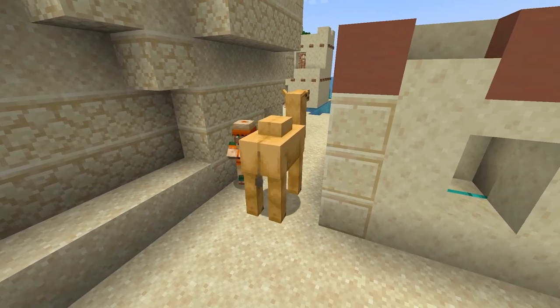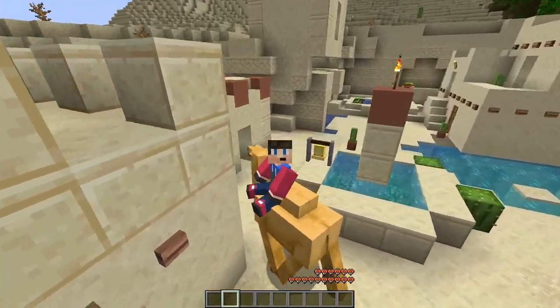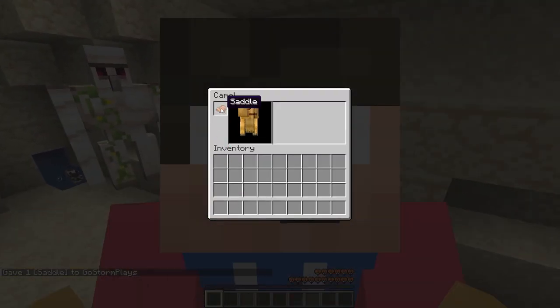We also are getting our first look at camels. These are mobs that spawn in desert villages and can also be equipped with a saddle.